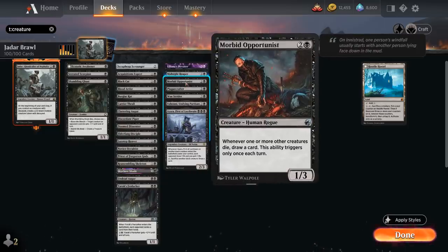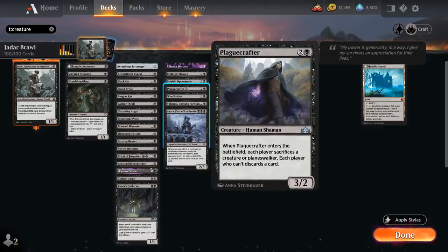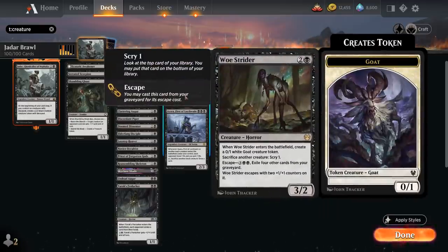Morbid Opportunist from Midnight Hunt is a 1/3 saying whenever one or more other creatures die, draw a card. This only triggers once each turn, so it does work with the Decayed zombie tokens. Plaguecafter is a 3/2 that when it enters makes each player sacrifice a creature or planeswalker, and if the opponent can't, we make them discard a card instead. Woe Strider is a 3/2 that when it enters makes a 0/1 goat token, and we can sacrifice another creature at any point to Scry 1 — a free sacrifice outlet. We can also escape Strider from our graveyard by exiling 4 other cards and paying 5 mana, in which case it escapes with 2 +1/+1 counters on it.